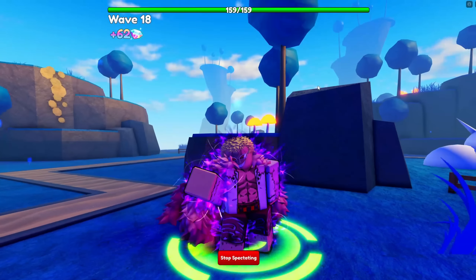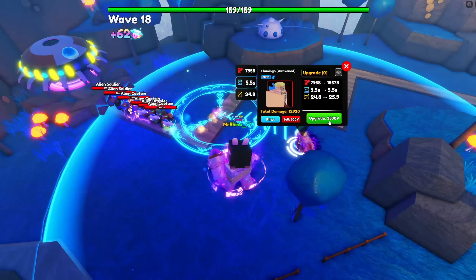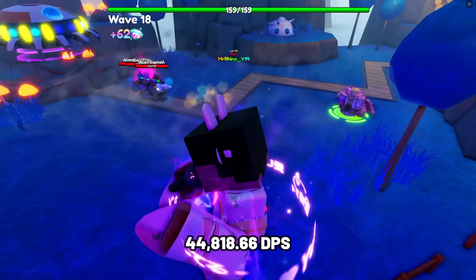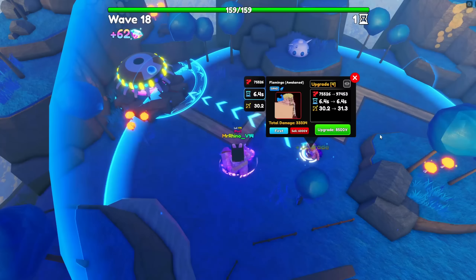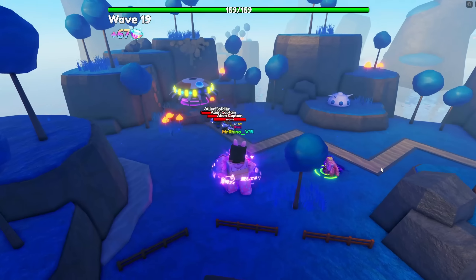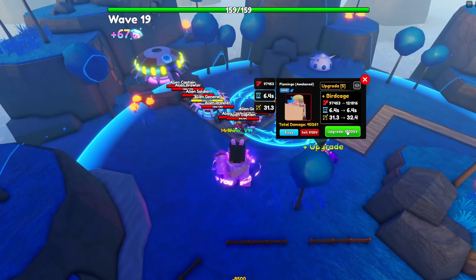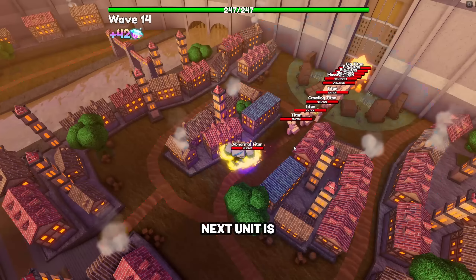The next unit is Flamingo Awakened. Flamingo is still one of the best magic ground units with one of the highest damage per second in update 15.5. His stats at max upgrade and max level are 336,140 damage with a SPA at 7.5 seconds, making his damage per second at 44,818.66, which is incredibly overpowered. Despite not being able to hit air enemies, Flamingo is still extremely overpowered. He is obtained by defeating the Puppet Island Birdcage: The Puppet Master secret portal.